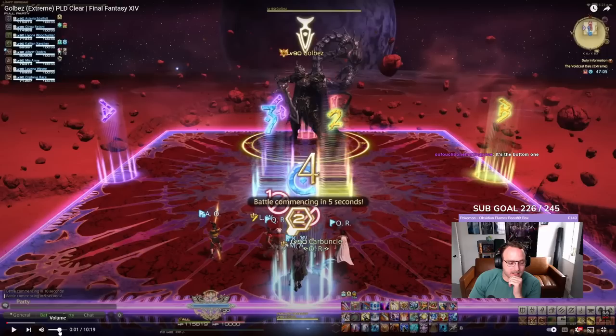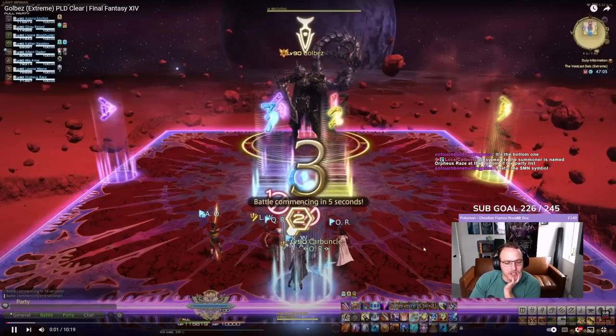I just want to look a little bit at some of the fights and see if I can kind of understand what's going on. Oh, it's Orpheus - rays at the bottom of the particle. I would have assumed the little staff but maybe that makes sense. You got two tanks, two healers, four DPS. There's nothing else I need to take note of on the screen. We're gonna watch this short little video.